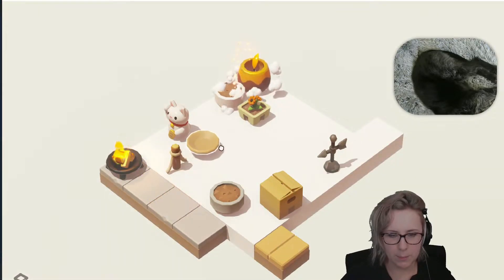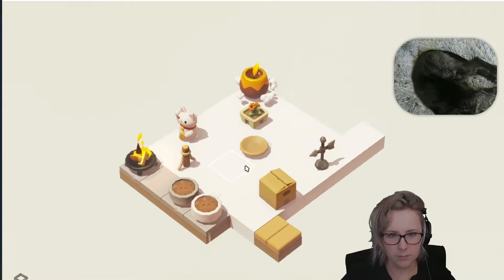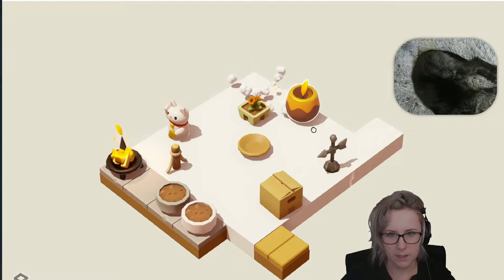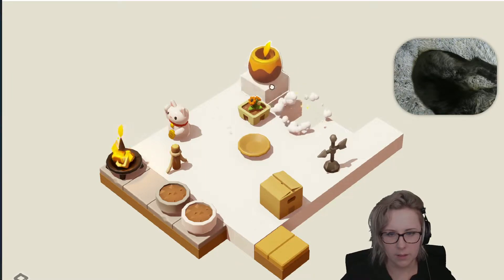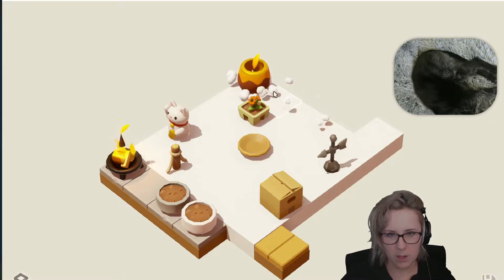I probably want to just put this in the middle. There are no more coins. My cauldron is smoky — maybe I need to feed it stuff.